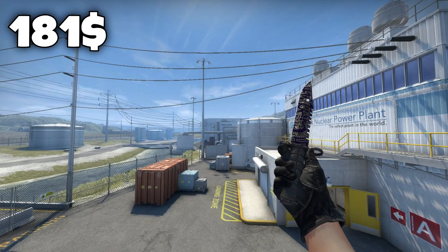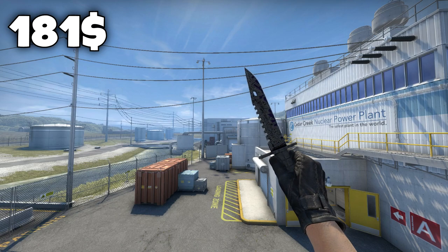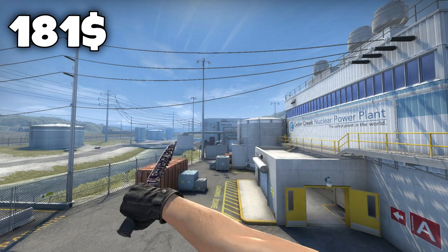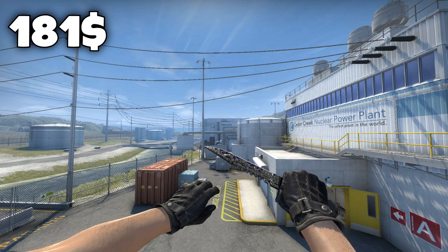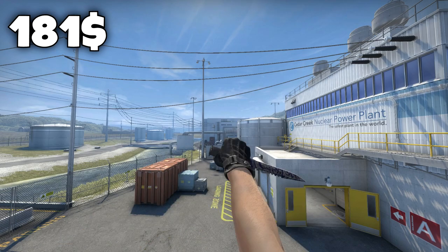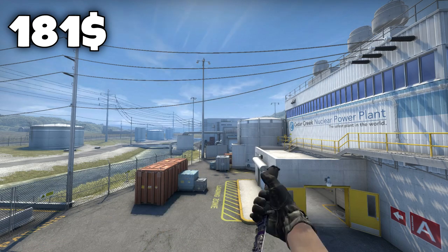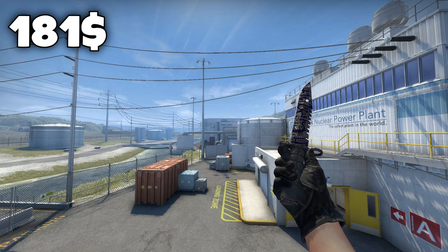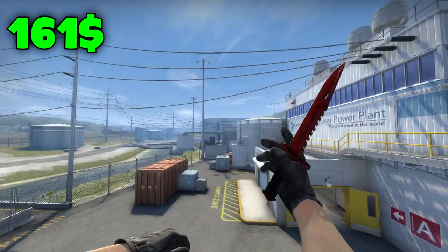Third place for the $200 knife goes to the M9 Bayonet Freehand in field tested condition for $181. I chose this knife because I really like the purple color — as I said, purple is my favorite color. It has a cool set of patterns with varying amounts of scribbling, and the playside and backside of the knife are very different from each other. And of course it's an M9, which I think is the best knife in the game.